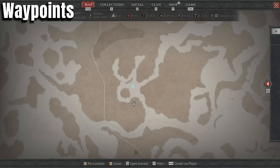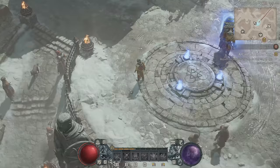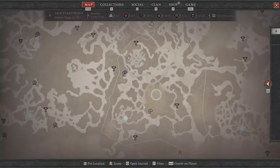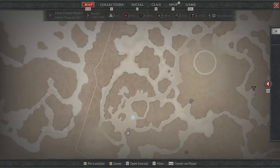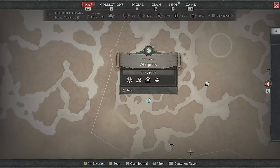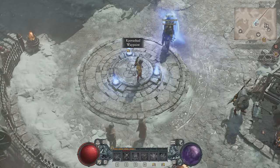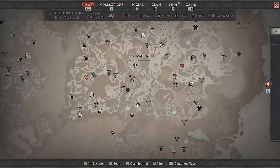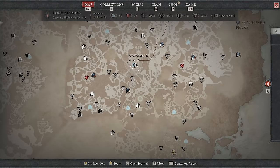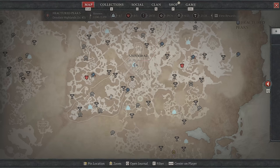This may sound obvious, but it's actually easy to miss. These little icons on the map are waypoints. The blue ones you've clicked are activated; the gray ones haven't been activated yet. If I get to a small town, big town, whatever it may be — talking to people, interacting with vendors, picking up quests — but I don't actually walk over and click on the waypoint, I won't have activated it. Then I'll go marching halfway across the map and have to walk all the way back. So please make sure any time you get near a waypoint, click on it.